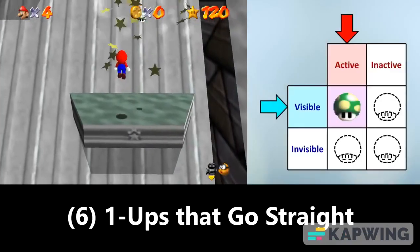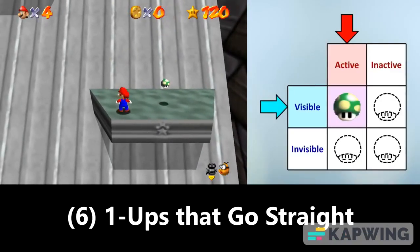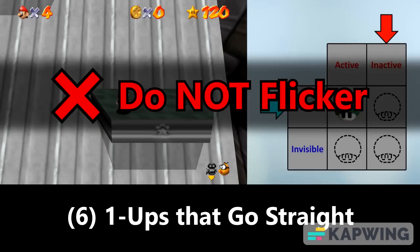And sixth, there are 1-Ups that move in a straight line. These ones last for 10 seconds, after which they do not flicker before disappearing.